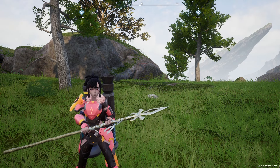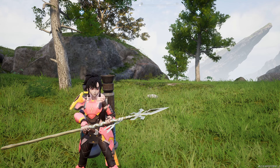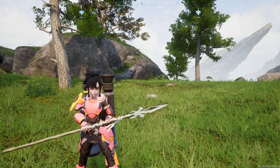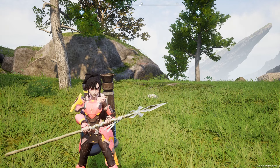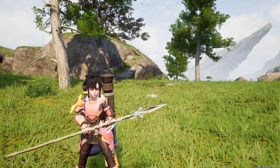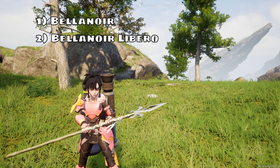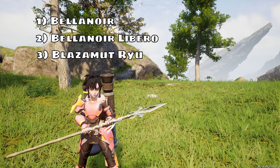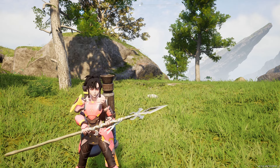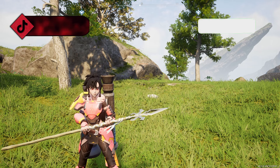Hello beautiful people, it's your girl the Alien Cat and welcome back to another Palworld tutorial. Today I'm going to be going over how you can get slab fragments within Palworld. There are currently three slabs that you can create: the Bellanoir, the Bellanoir Libero, and the new Blazamut Ryu. I'm not sure how to pronounce it, but we have these three.